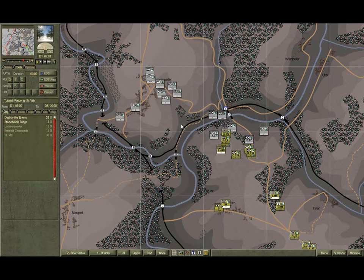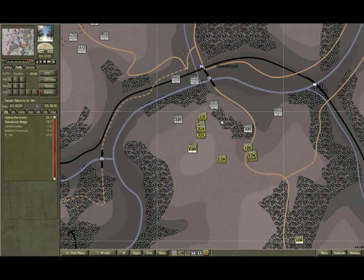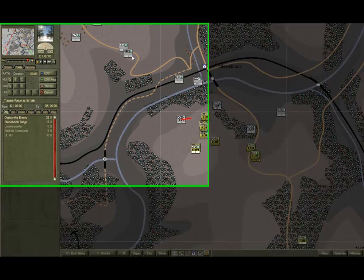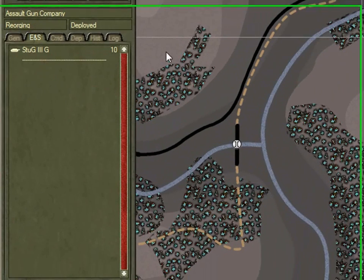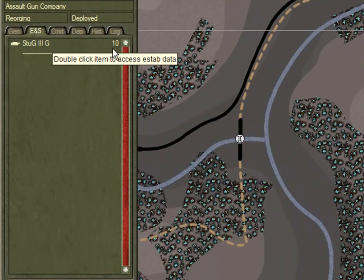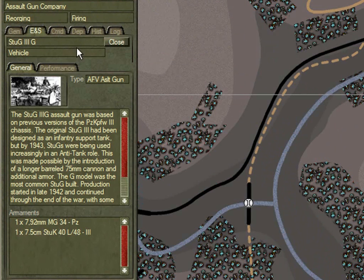Zoom back in. Note there are two German units on the road between Lomasvila and Steinbrook. Select the forward unit - it's an assault gun unit with some STUG-3s, 10 of them in fact. They'll cause us some real concern. Double click the entry and here we can see the data for this STUG-3G. It's an assault gun, so it's an armoured fighting vehicle but doesn't have a turret. The gun in fact is fixed and has limited traverse.